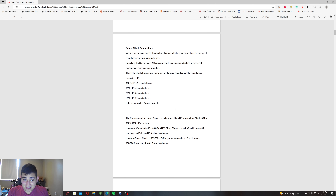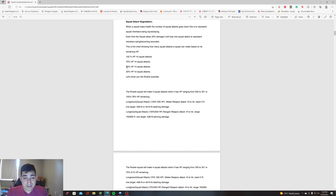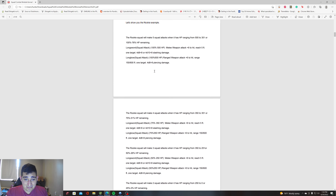Next is squad attack degradation. When a squad loses health, the number of squad attacks goes down to represent squad members being injured or dying. Each time a squad takes 25% damage, it will lose one squad attack to represent members becoming wounded or dying. This chart shows how many squad attacks a squad can make based on its remaining HP, and it will never change.